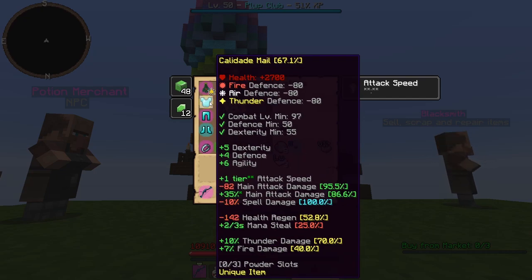Here's Caldeid Mail. The IDs that you get don't really matter — obviously, better is better. You want good main attack damage and you also don't want completely terrible health regen.